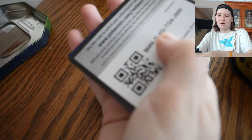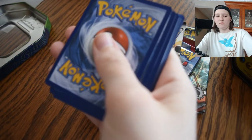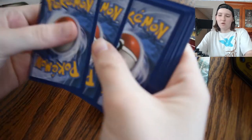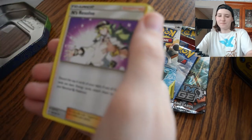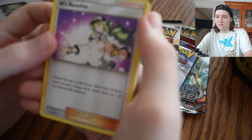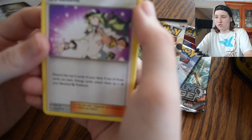Again, apologize for the camera angles. You guys gotta bear with me here. We got a code card, which I'm not going to look at the color. Four from the back. And we got a Water Energy. N Resolve Trainer. Interesting card.